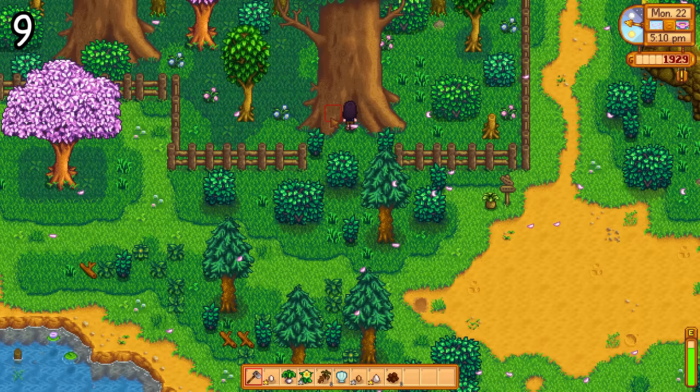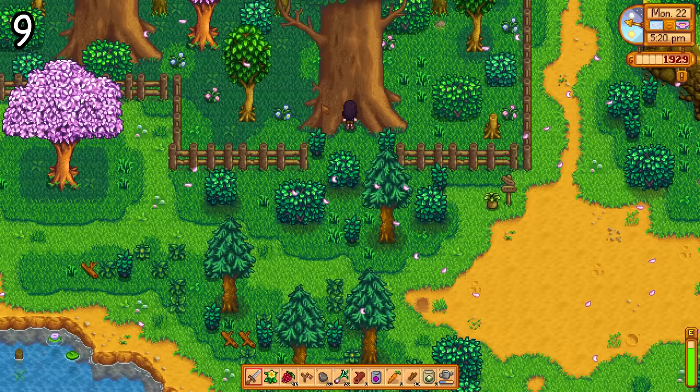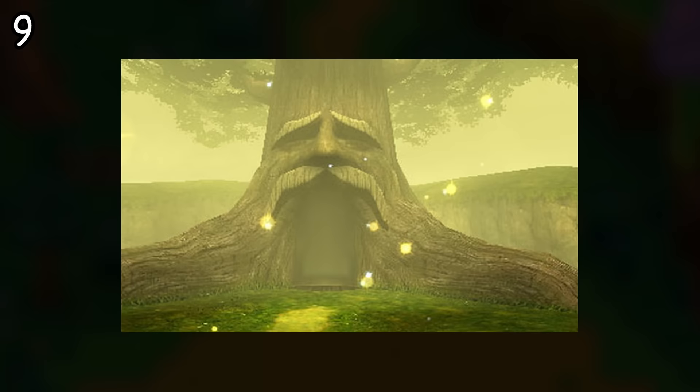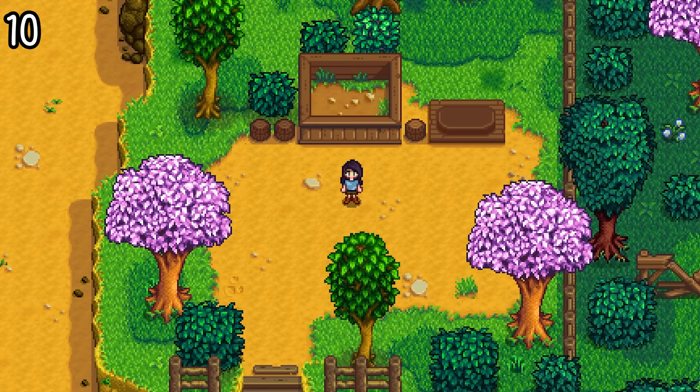There are new giant trees south of your farm, which you can actually walk up to one of them, and the mouse cursor does change shape when hovering over the bottom. It does this on all of them, even the unreachable ones, so that has to mean something. Behind Joja Mart, there's a new area to explore where a strange wooden structure lies, but luckily I do have an answer on what this is later on in this video.